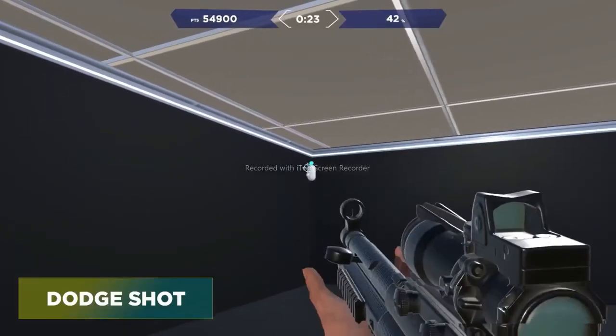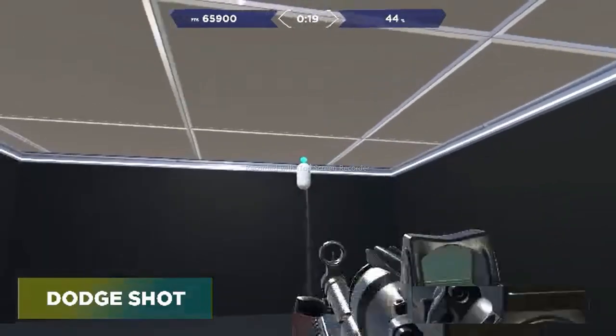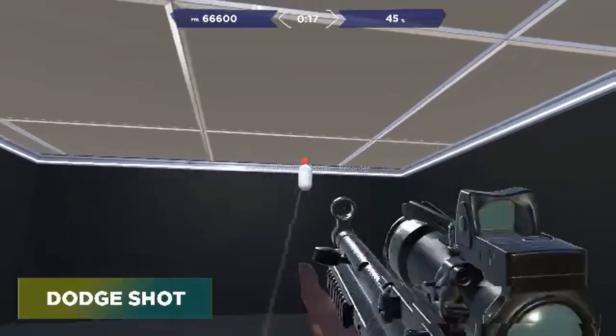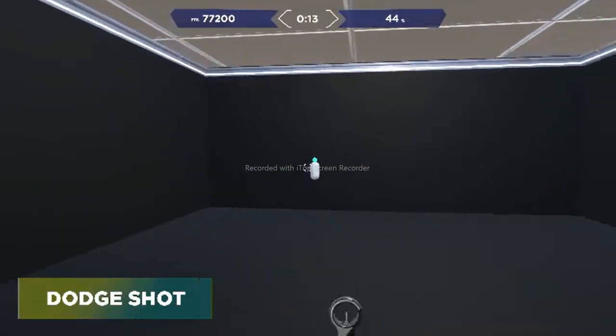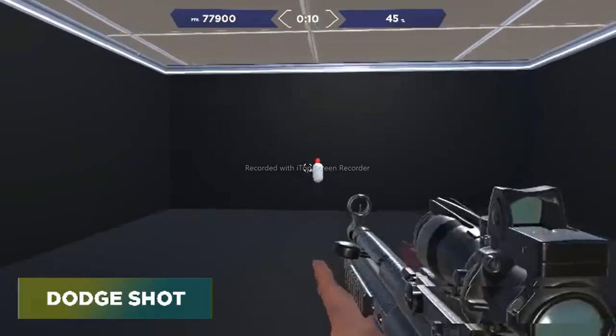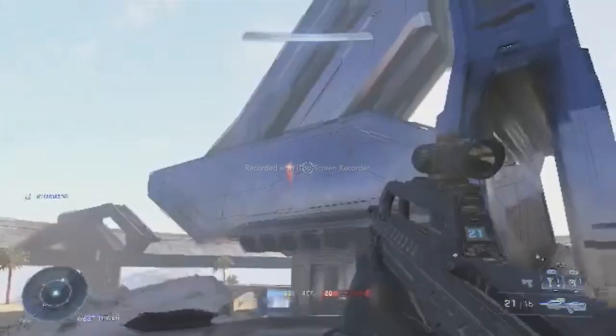The final task in the playlist is Dodge Shot. This task is going to help you dodge shots from the opponent using your strafe keys to not get hit, but also helping you shoot the opponent at the same time. So you're dodging, weaving, and shooting, and this is also going to train your aiming at different verticalities — above you, below you, and same ground, and everything in between.